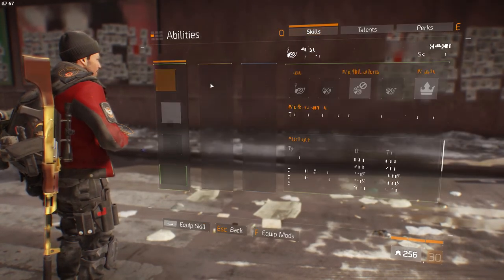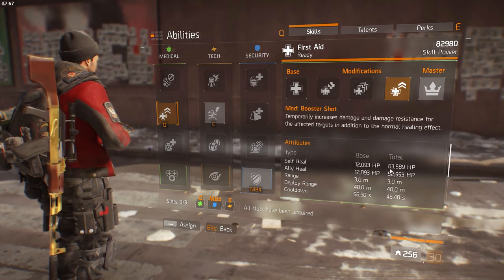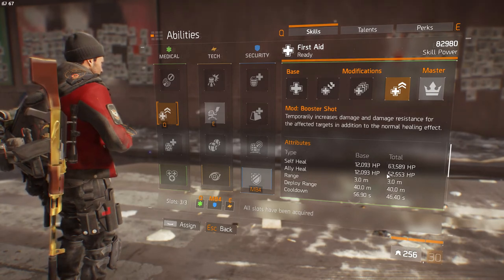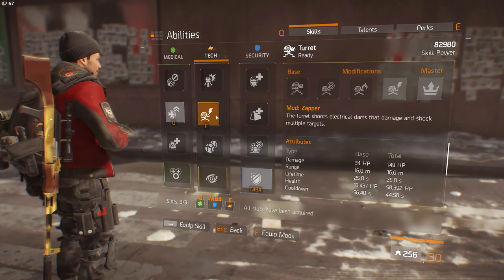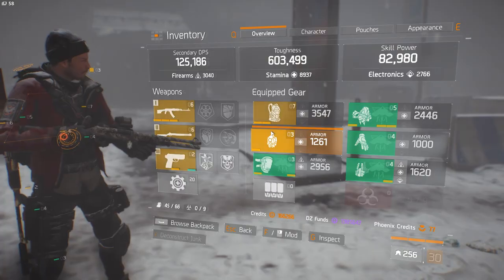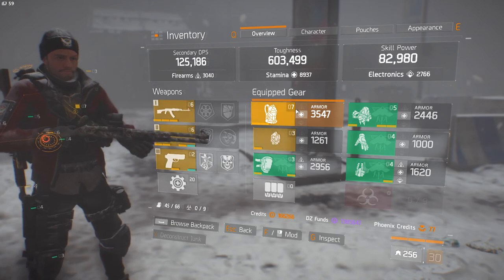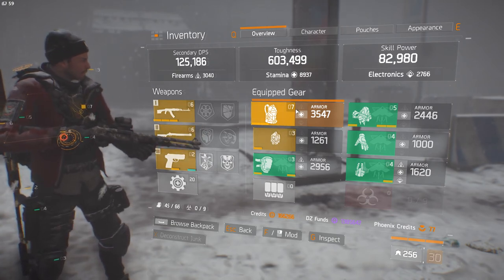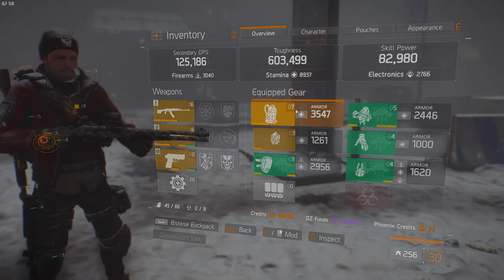Now I'm going to go into my abilities. I'm using First Aid, Booster Shot, which doesn't heal me that much, but I put in a bunch of prototype mods in my gear. I'm running a shock turret. I hope you guys enjoyed this video on this Mega Tank build. Drop a like and subscribe, and if you want any more build videos, put it down in the comment section and I'll work on them.